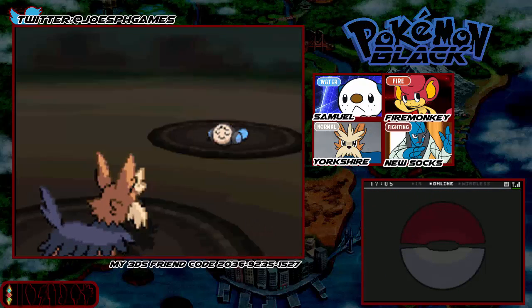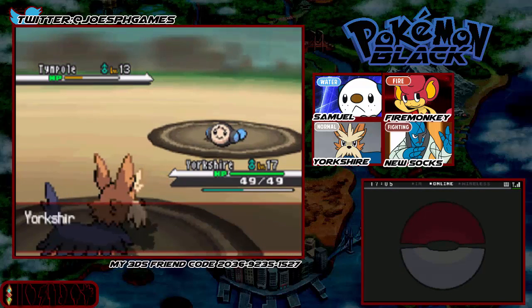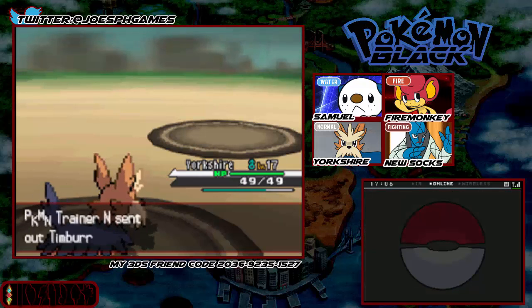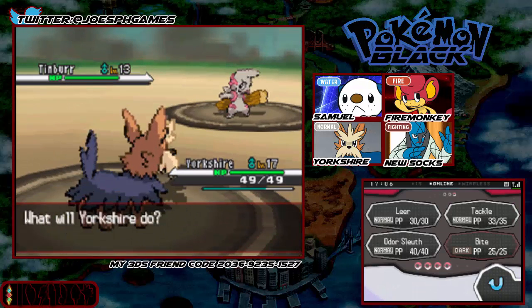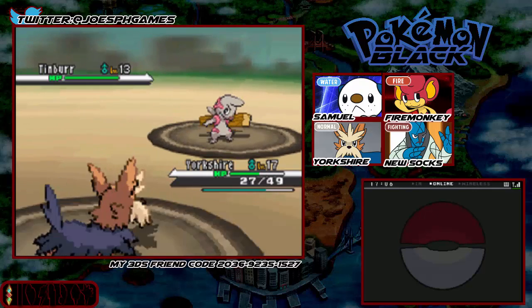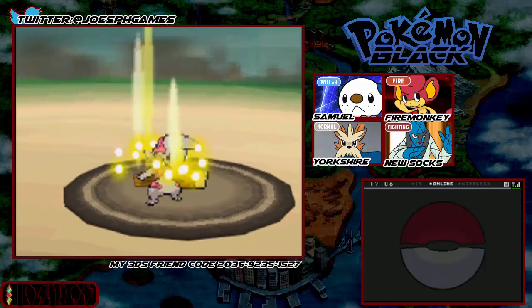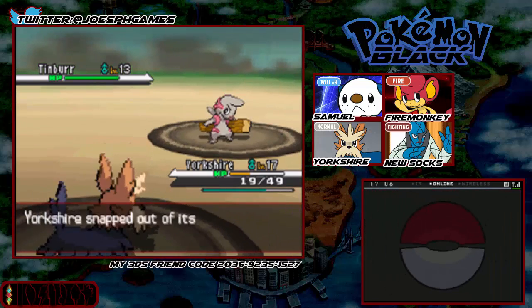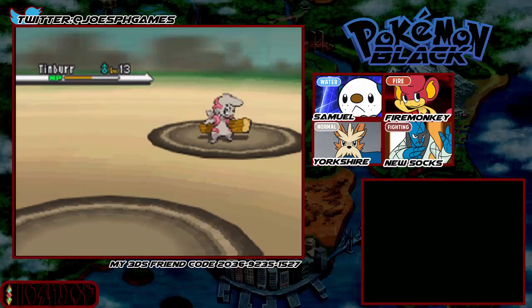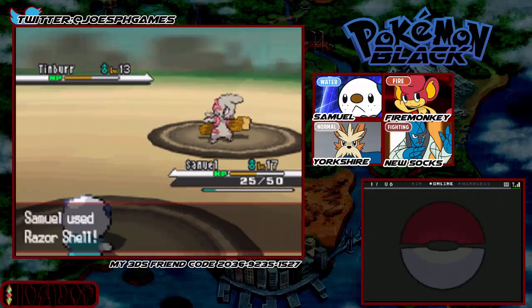We've got a Timburr coming in. I'm going to switch to Yorkshire now because Tympole did a lot of damage to me. We're going to get the Intimidate off and go for the Tackle — it's STAB power. Supersonic — come on Yorkshire, you know not to hit yourself. There we go, not bad Yorkshire. Timburr's a Fighting-type and if it knows any Fighting-type moves I'm going to be a bit annoyed. You know Fighting-type moves — come on Yorkshire, destroy this Pokemon, snap out of confusion! Oh, I did about half. And Yorkshire's dead — really? It had to crit. Thank God this is not a Nuzlocke because I'd be annoyed that I just lost Yorkshire, but we said this wasn't a regular LP from the very start so I'm fine.